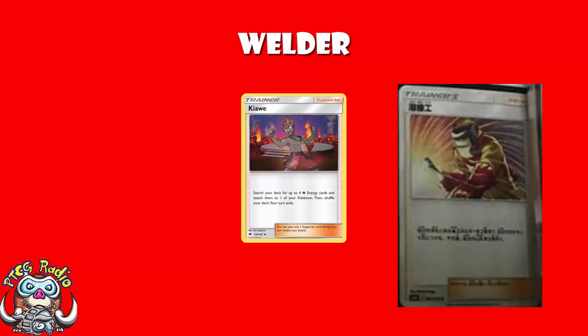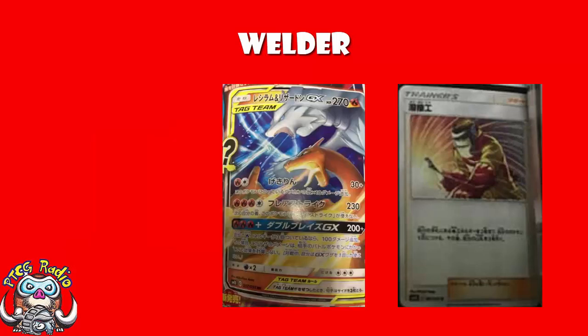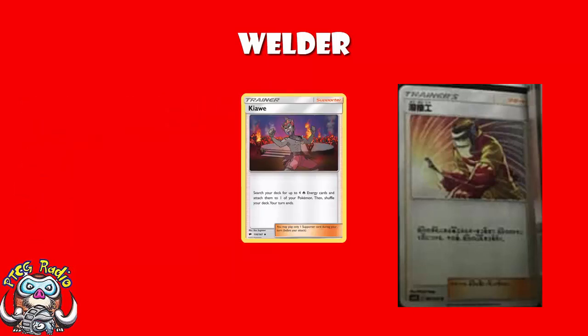It's not like fire decks were short of tricks - we already had Kiawe, we already had Heat Factory Prism Star, we've got some good stuff for fire Pokémon. This will help, and we need to circle back to Reshiram and Charizard GX, because that is another Pokémon that likes lots of energy. It basically has two good attacks: four energy for 230, or three energy for 200 - add an extra three and it does 300 and goes through effects of attacks. You're going to need some extra energy attachments along the way. I know Kiawe gets four energy from the deck, but Kiawe also ends your turn - that's not ideal. Here you only attach two but you also get to draw three cards.